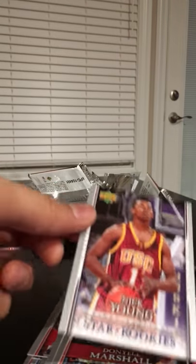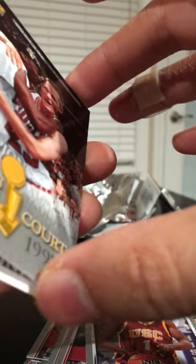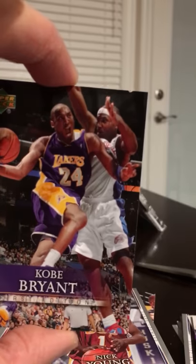Just to recap, my favorites in this were the Hakeem, Allen Iverson Behind the Glass, Chris Paul Behind the Glass, an MJ base card, a Horford, Steve Kerr Champions of the Court, an MJ Behind the Glass — excited about that one — and the Durant Star Rookie. Even happy about the Kobe base card. So that's it.